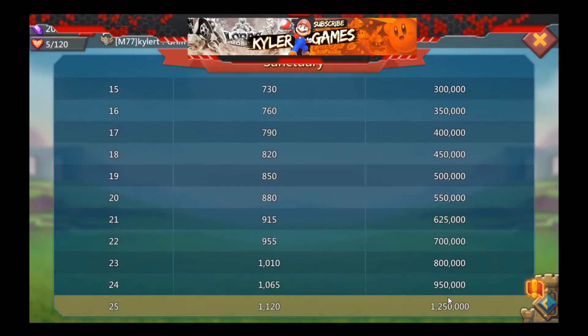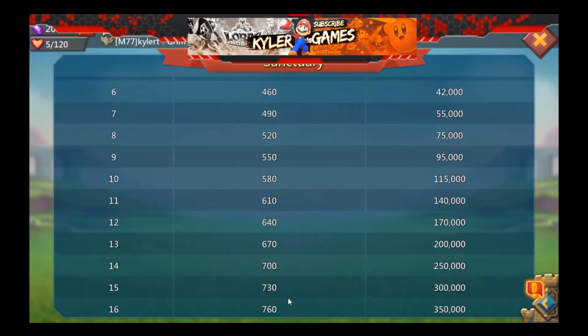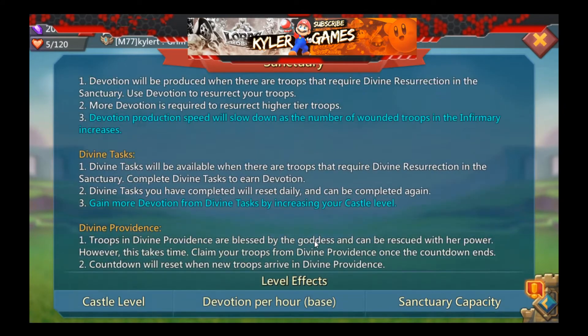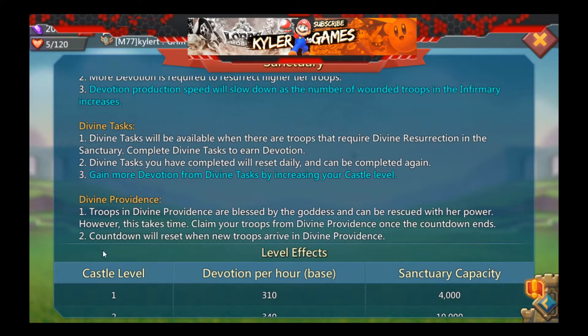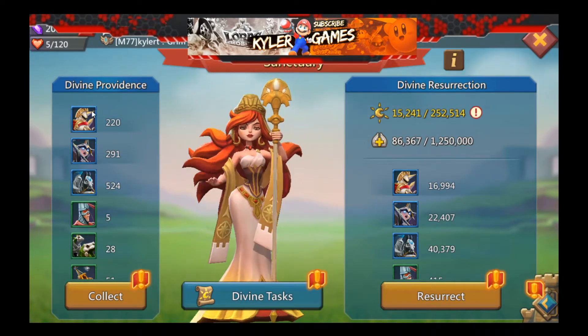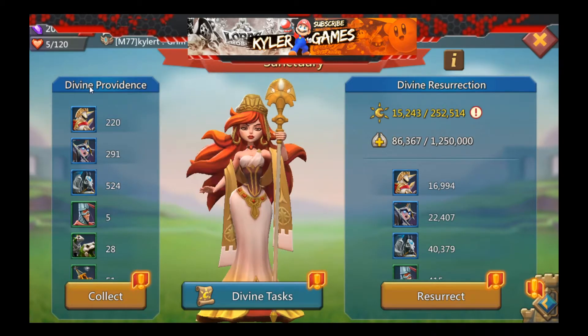At castle level 25, the max capacity is 1.25 million - on top of your infirmary - that will spill over and be able to be resurrected. The devotion per hour, even if you do nothing, will be around 1,120. Divine Providence: troops in divine providence are blessed by the goddess and can be rescued with her power, but this takes time. Claim your troops from divine providence once the countdown ends; the countdown resets when new troops arrive.